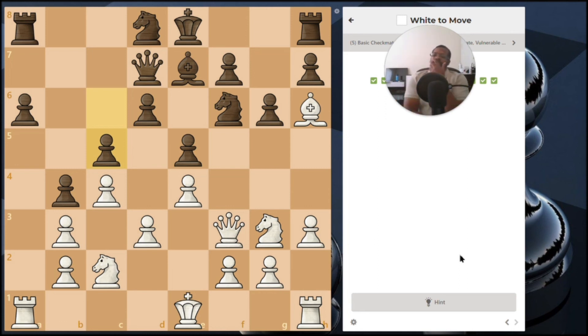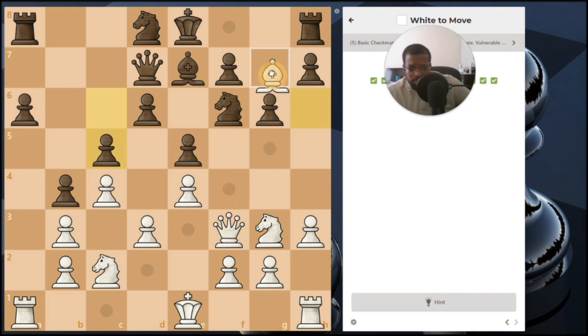And there you go — you promote. One more puzzle. White can move the pawn here, attacking this rook and attacking this knight. The rook will likely move, you take the knight, the bishop could take, and then your queen swoops in to take that bishop. You'd be ahead by a bishop.